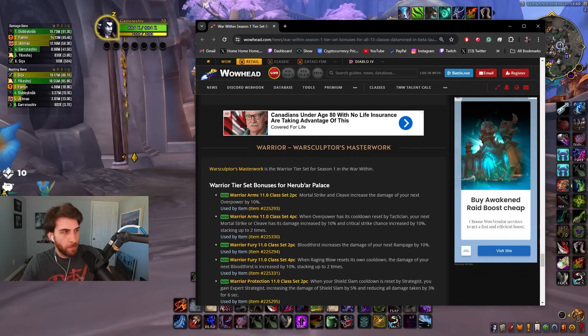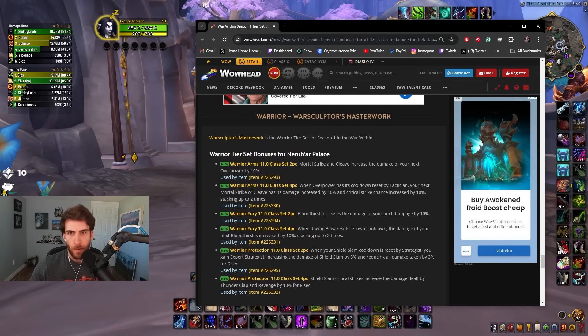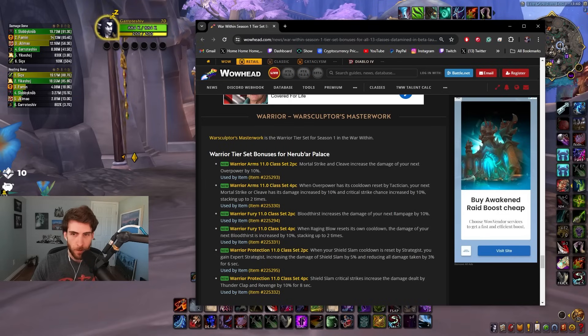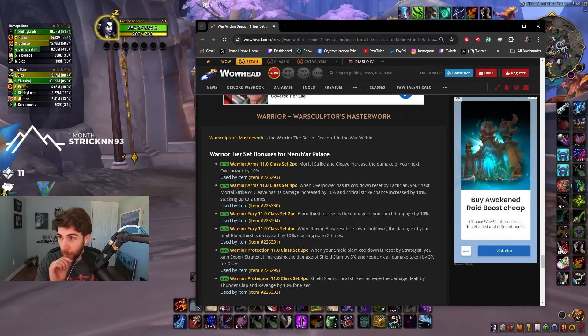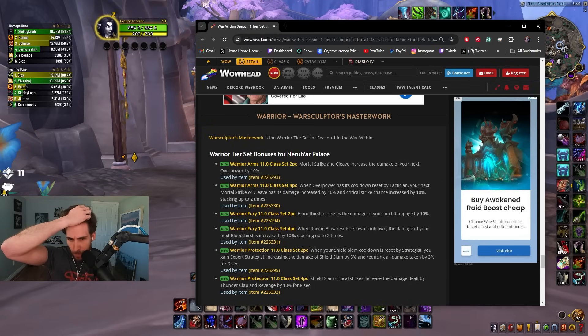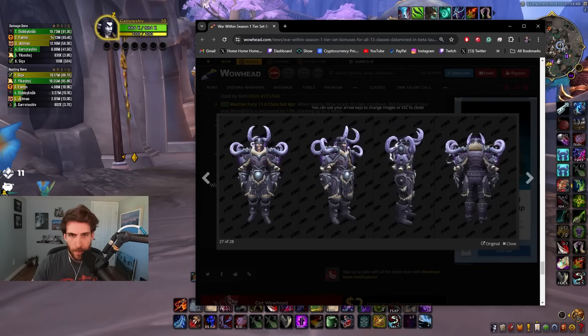Warriors — let's see what we got. Arms: Mortal Strike and Cleave increase the damage of your next Overpower. When Overpower has its cooldown reset by Tactician, your next Mortal Strike or Cleave has its damage increased by 10%, critical strike chance increased by 10%, stacking two times — that's really good, a lot of extra crit on your Mortal Strikes. Fury: Bloodthirst increases the damage of your next Rampage by 10%. When Raging Blow resets its cooldown, the damage of your next Bloodthirst is increased by 10%, stacking two times. The warrior set looks pretty cool — I like the lightning eyes.